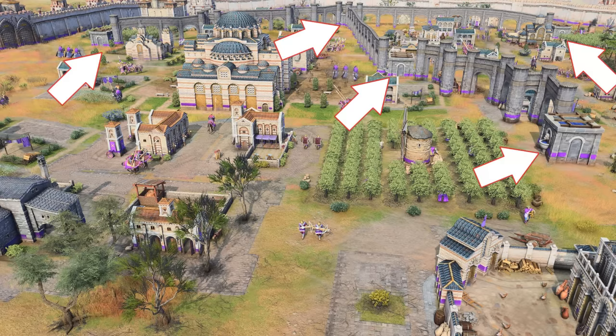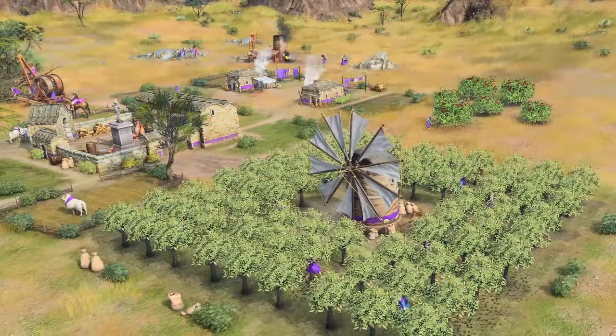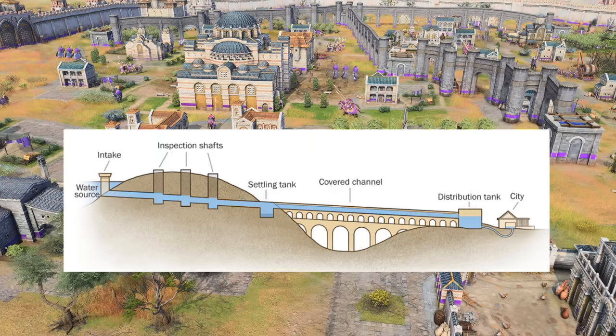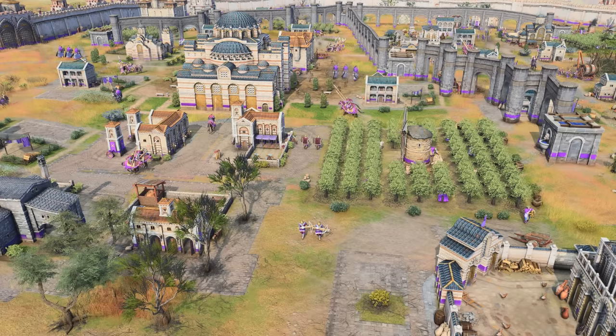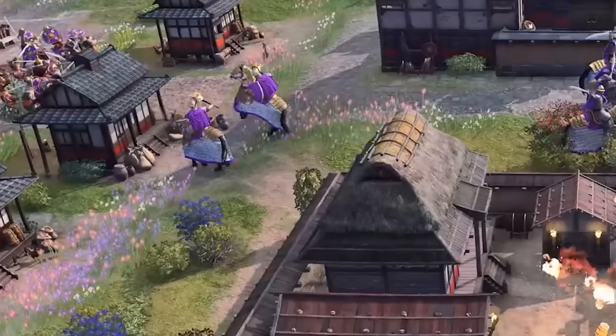The Byzantines have the ability to make networks of aqueducts and cisterns, which is implied by the screenshots to give a bonus to nearby farms — you can notice farms beside each cistern, and their farms are olive trees for a little extra thematic immersion. I am a little confused by the aqueducts, which are meant to transport water from high-altitude mountains down to a city. It almost reminds me of an AI-generated image that includes things that look like aqueducts but doesn't understand how they work.